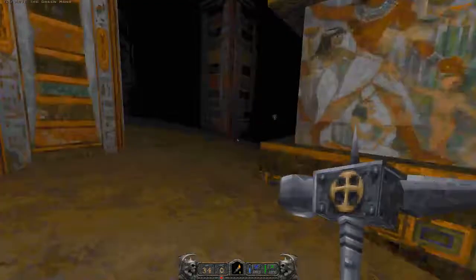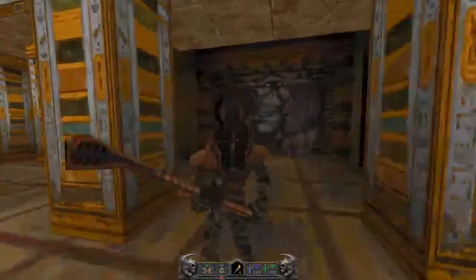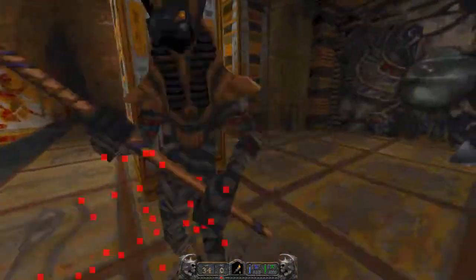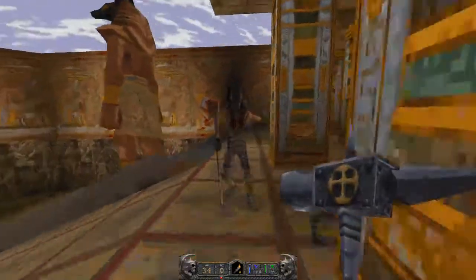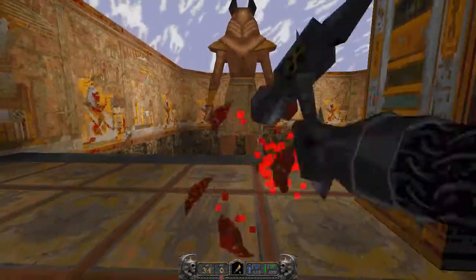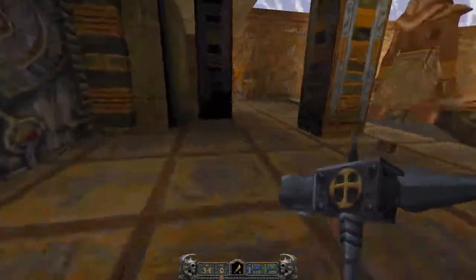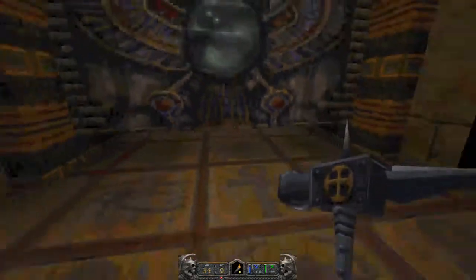There is more blue mana down here if you need it — I forgot about that. Now he's going to try to hit us with his stump of an arm. I keep gibbing him — if you hit them again, they lose a leg and then they crawl around and try to bite your ankles.